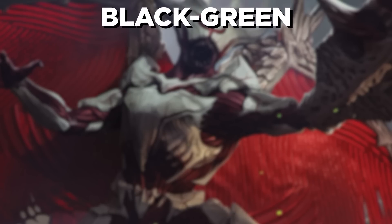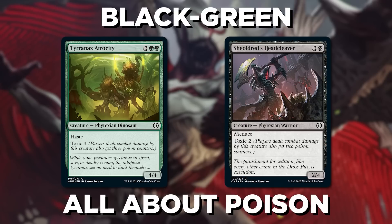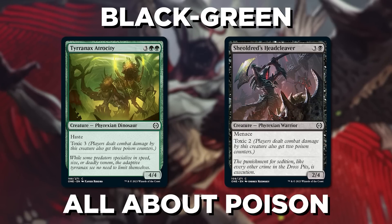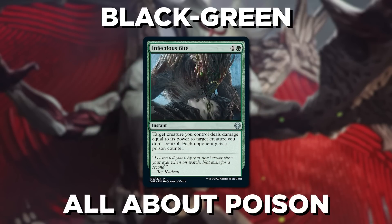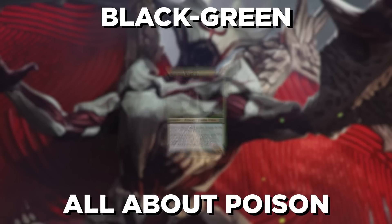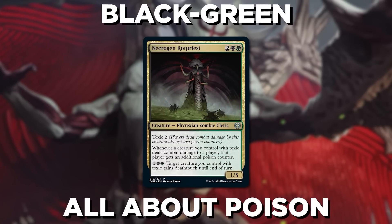You know it, you love it — maybe you hate it. Either way, Black-Green is all about poison. Do whatever it takes to get your opponent to ten poison counters, whether with big toxic creatures like Tyrranax Atrocity and Sheoldred's Head Cleaver, or just poking through the counters with Infectious Bite. Necrogen Rot Priest is your card that amps everything up a bit, helping your toxic creatures get through and deal extra toxic damage.